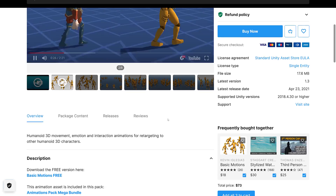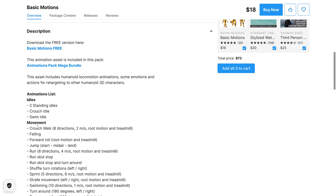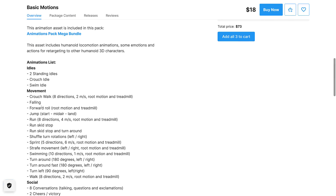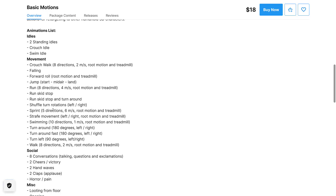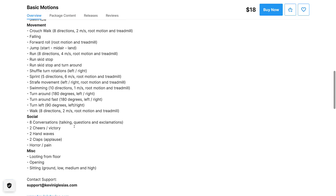So it's a pretty straightforward animation pack, ready to go in Unity. We've got two standing idles, a crouch idle, a swim idle, crouch walk, forward roll, jump, run, skid stop, sprint, swimming, turning, and so on — a lot of the stuff that you basically need in general.